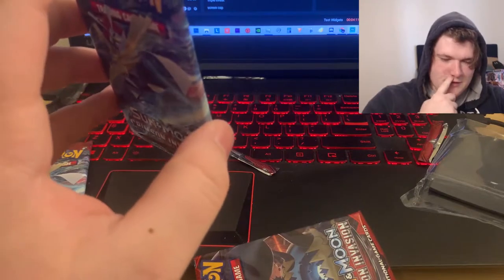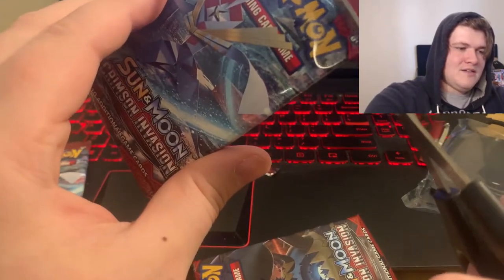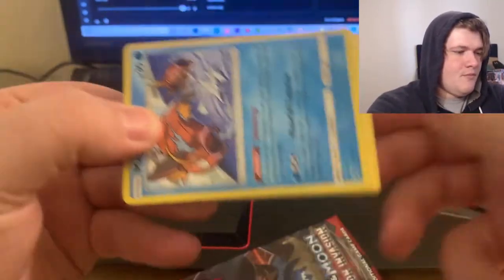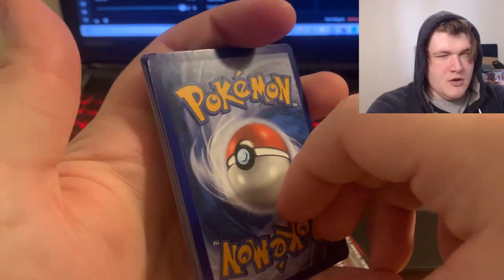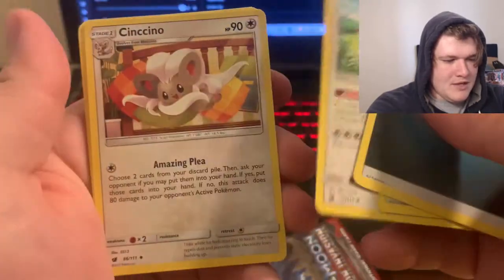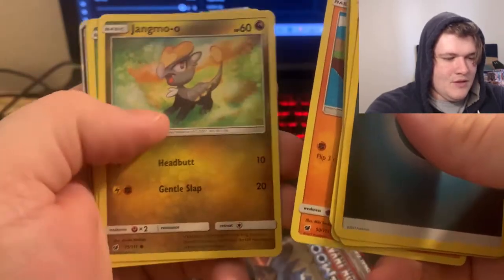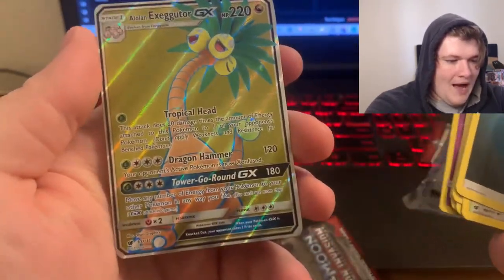We have two more Crimson Invasions - maybe we're gonna hit something. I think Tyranitar was a holo I was getting quite a bit out of these. Maybe we can get lucky. Guessing Water, Dark - Sea of Nothingness. Cards: Miltank, Cinccino, Magikarp, Remoraid, Oranguru, Jangmo-o, Karrablast. We have the Salazzle, and we have...